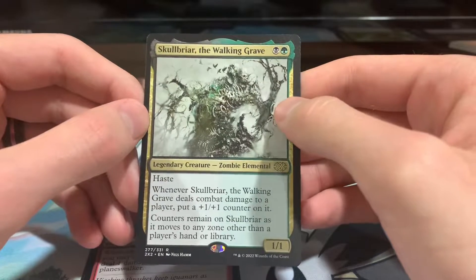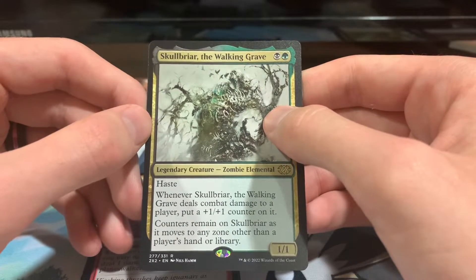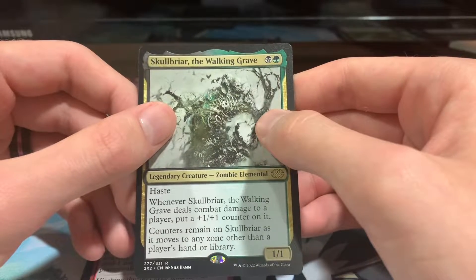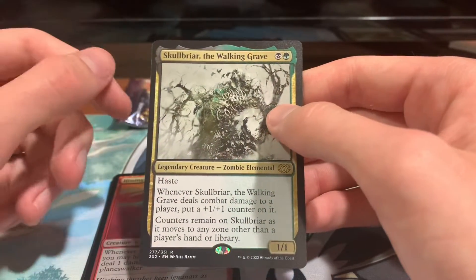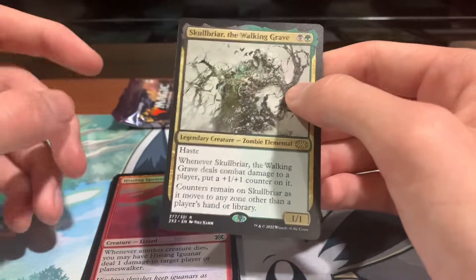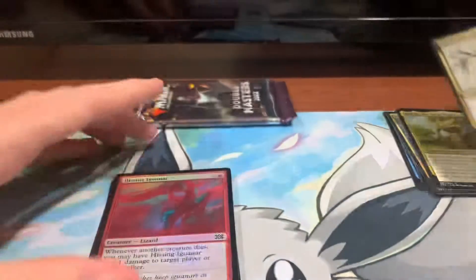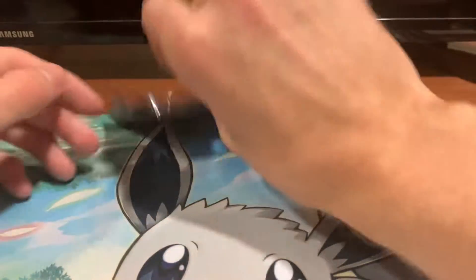Then we have Skullbriar, the Walking Grave. It deals combat damage but one-one counters, and counters remain on it as it moves from one zone to any other — oh wow, that's crazy. So you can just scale the whole game if he's your commander. That's actually really cool, that's a really cool card. That's insane.